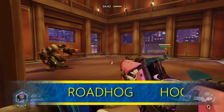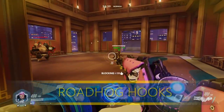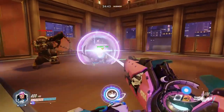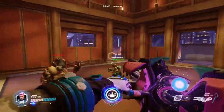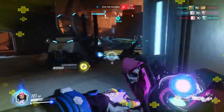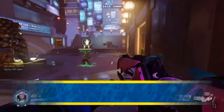The infamous Roadhog hook — this is where probably most Zaryas first start to learn what her barriers can really do when it comes to saving a life. The fact that Roadhog's hook is almost always a guaranteed kill means that a Mercy or Lucio that would have gotten picked off from your team will instead live and give you massive charge to help take out the Roadhog for that fight.